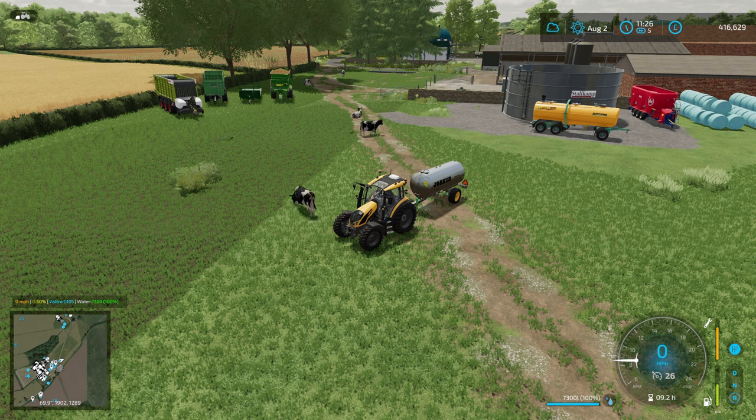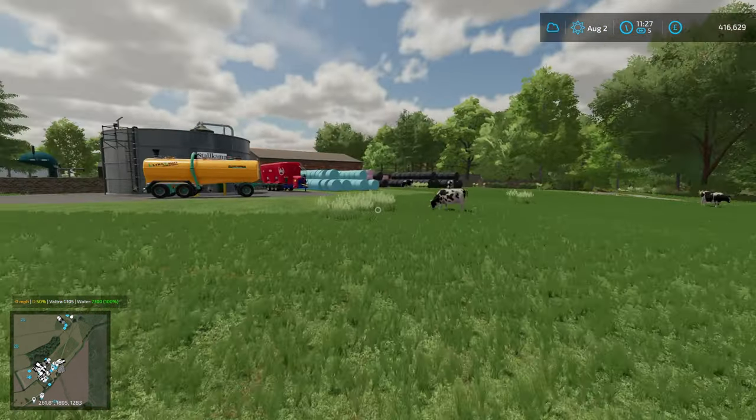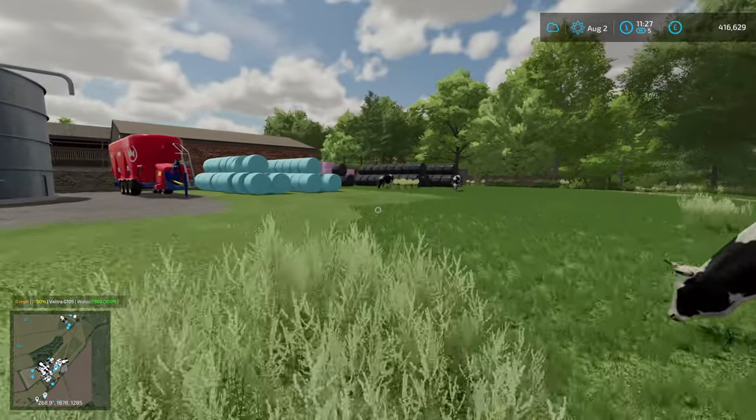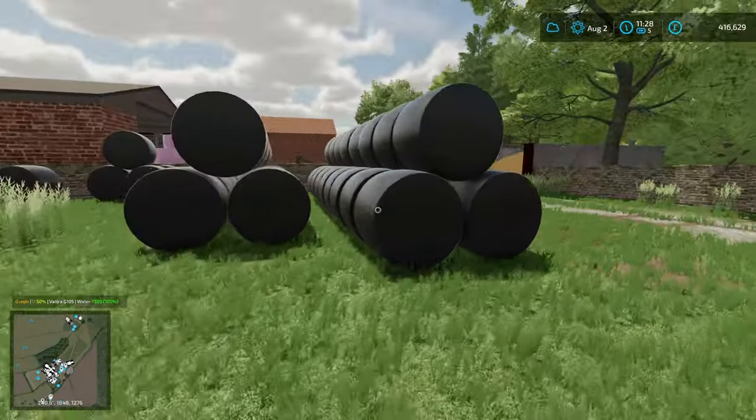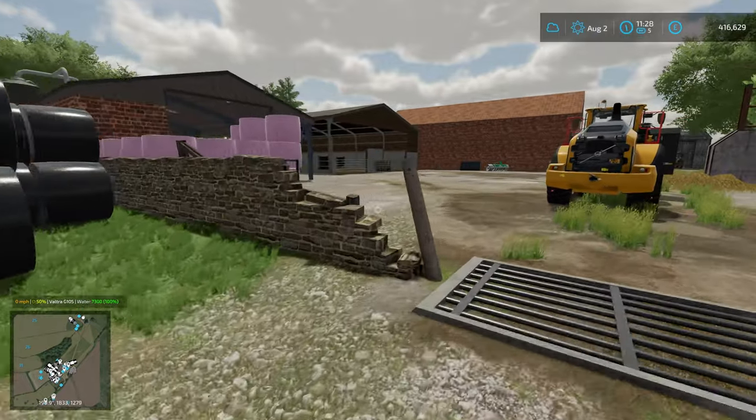Welcome back to Farming Simulator and a random little video inspired by some posts I've seen on Facebook about people having problems with animals and animal placeables. I'm on one of my let's play saves on Attingham Park, because it's a map that has examples of animals that need water and animals that don't need water.